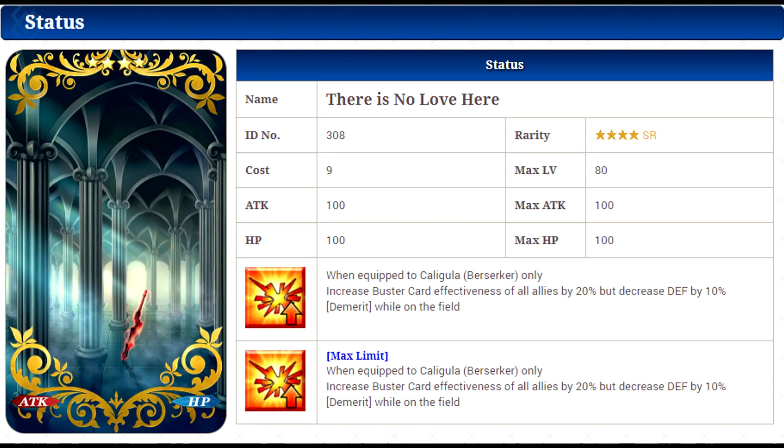Moving on to his Craft Essence: it's going to unlock the 'There Is No Love Here' Craft Essence. While equipped, it will increase Buster Card effectiveness of all allies by 20%, but decrease their defense by 10%. Again, he has another effect that will decrease his defense further, which kind of sucks. You can offset it with his second skill, but you really don't want to make it easier for this character to die. You can definitely substitute that for Limit Zero Over — if you have that, you get all the positives with none of the negatives.